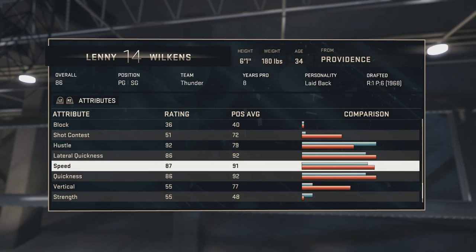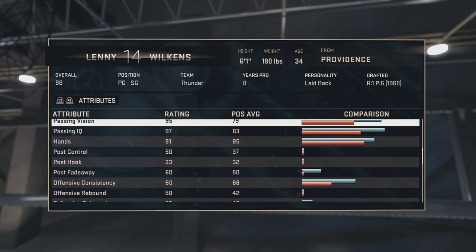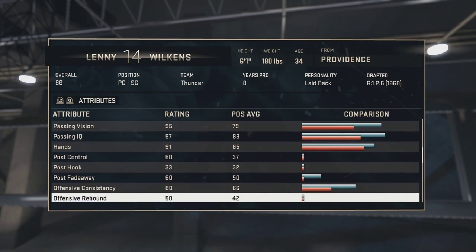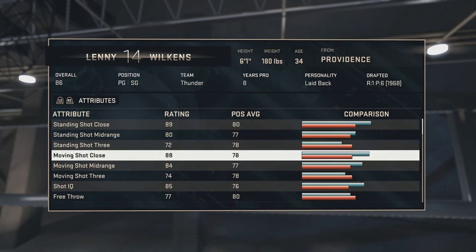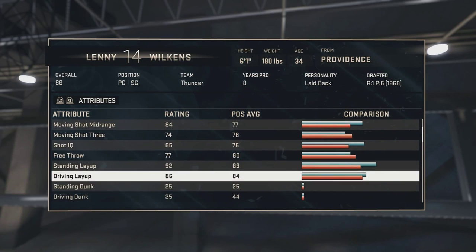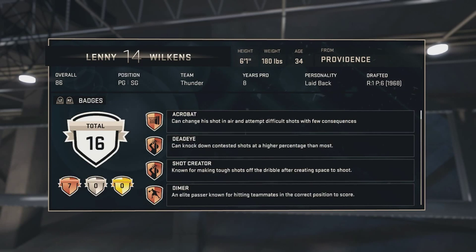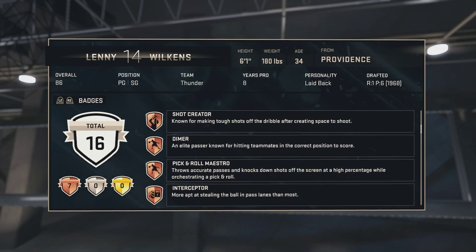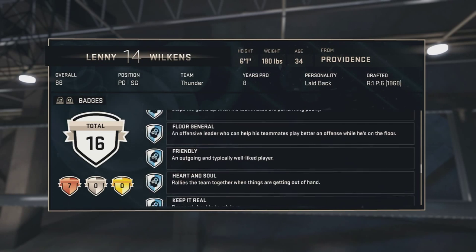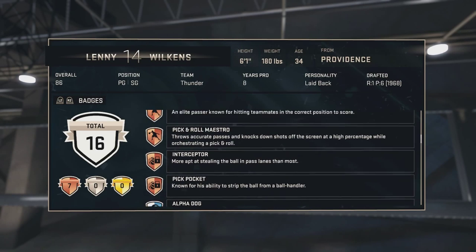Strength is 55 and stamina is 95. So overall, he's a decent shooter but not great, his passing is really good, and his driving layup is decent for a 6'1" guy — but he cannot dunk. He has seven bronze badges: Acrobat, Deadeye, Shock, Curator, Dimer, Pick-and-Roll Maestro, Interceptor, and Pick Pocket, plus some personality badges.